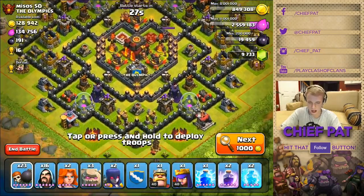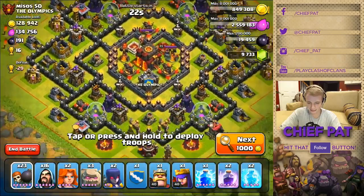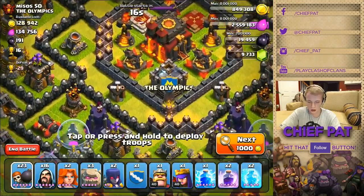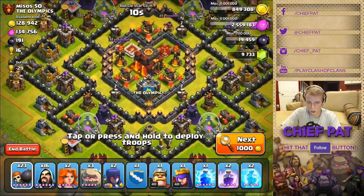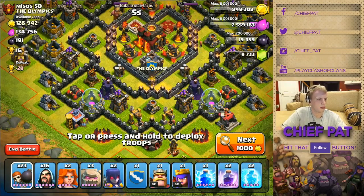On raids like this you really have to worry about giant bombs. Spots I'm looking at where his bombs could be are right here, here, here, and here. They're not really anywhere close to my wizards in the beginning, but towards the end they could blow up a lot of my wizards, so I need to make sure I take care of that.